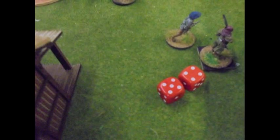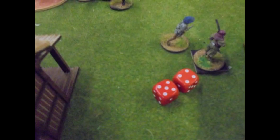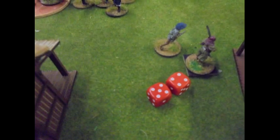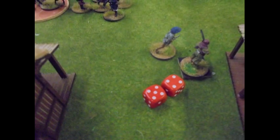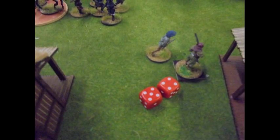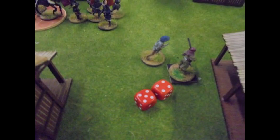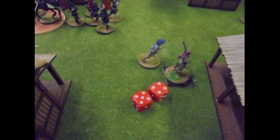My guys have to rally. They rolled nine - take away the four figures lost gives five. The Bidawas' courage is five, so they made it exactly. They are now active, but the trouble is they can't do anything this turn. They're in charge range of lots of nasty things that could kill them - they really want to run. So I try and put stuff in their way, make some threats, do whatever I can to give them a chance to get out, mostly because of the loot. They do move eight, so if they can get going they'll be hard to catch.